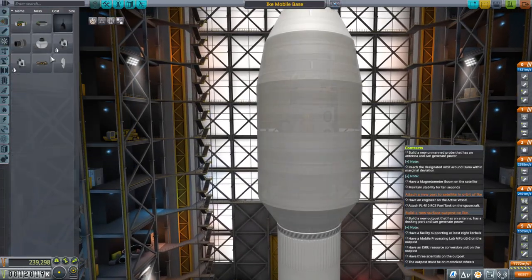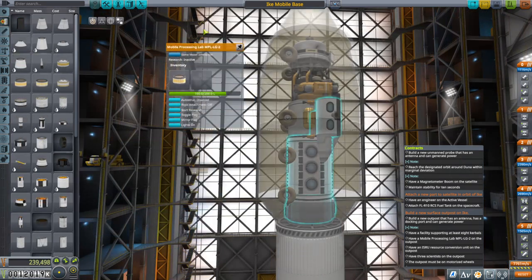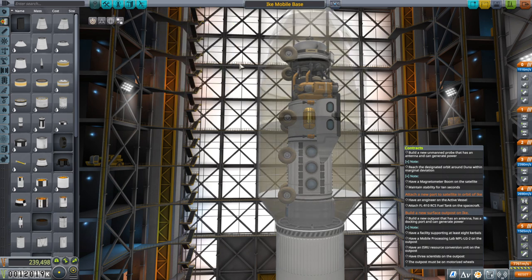Let me pack the RCS fuel tank — might as well pack some repair kits too. It fits in the mobile processing lab. I'm not sure that's the best place to put it, but a Kerbal can probably nudge it around.